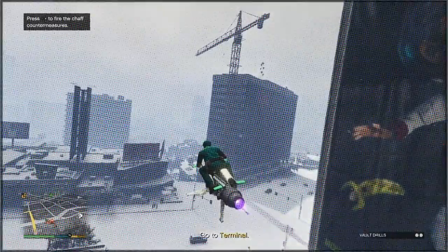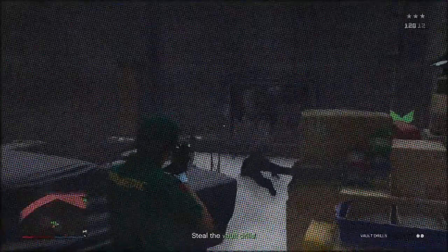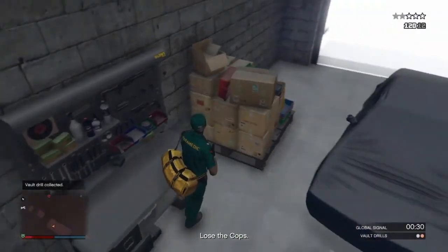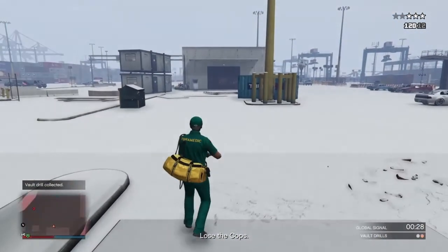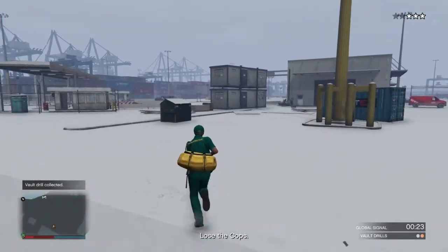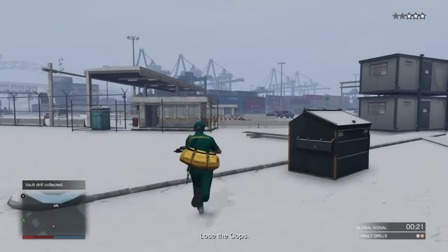As you can see, there are two duffel bags there and I've collected one already. I'll be taking this to the arcade, flying high on my Oppressor. I'll jump from the Oppressor and land on that yellow circle.